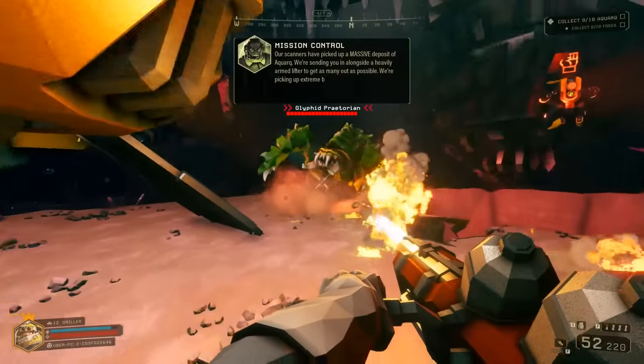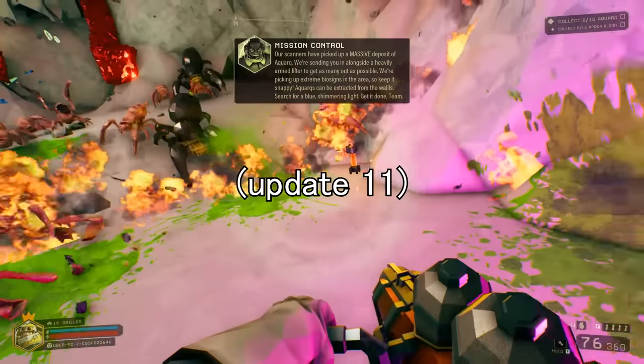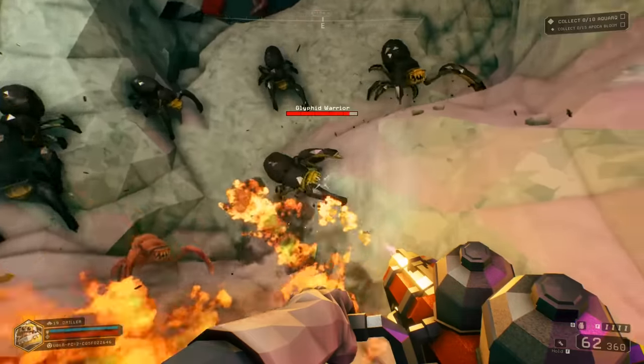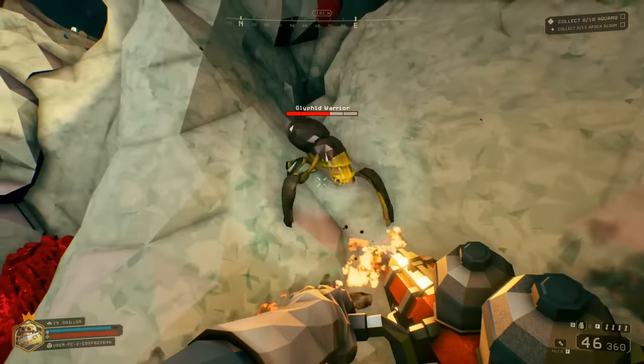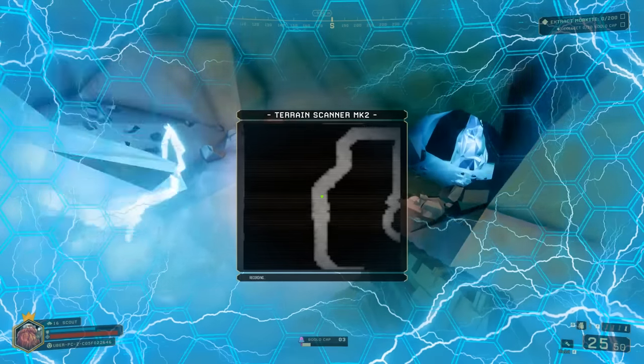Between the actual early access launch — Update 7 — and DRG Legacy — Update 11 — they made some important balance changes which made Driller more viable but still kinda sucks, Gunner more viable, and they had just added a biome feature you know and love.